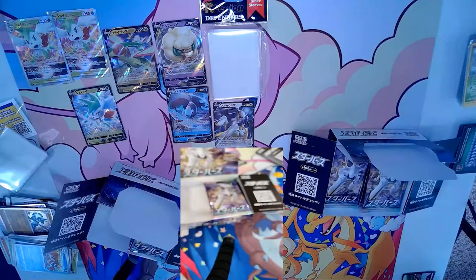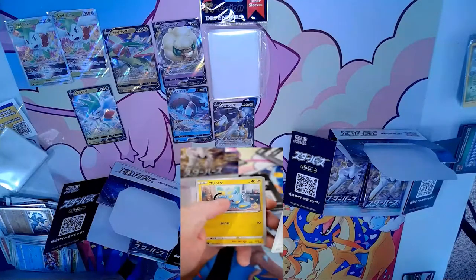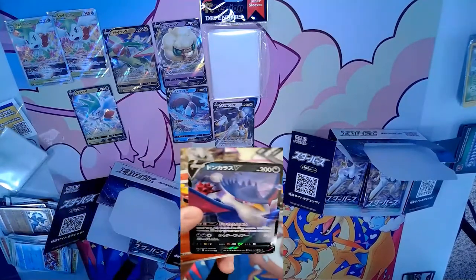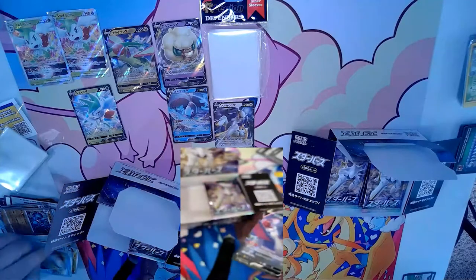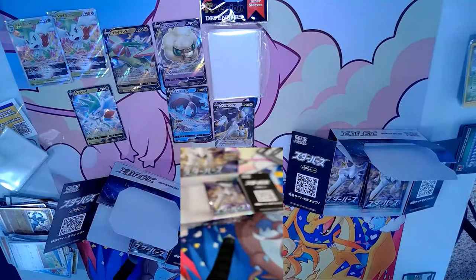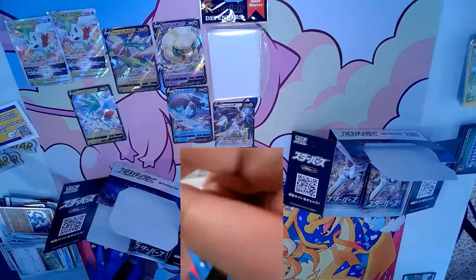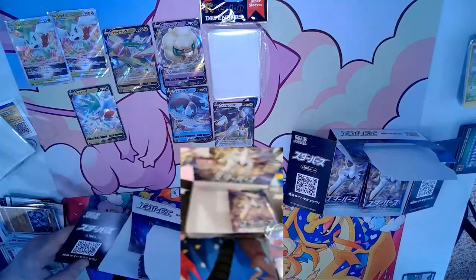There's definitely something in this pack! Hodgehog again — I've got the full set of him now. He keeps coming back. His ability lets you attach up to four tool cards to him, and there's a single-prize Pokémon that does damage for every tool card on the field. He's a fun, off-kilter deck — you take him to your local Pokémon night just to troll a little.